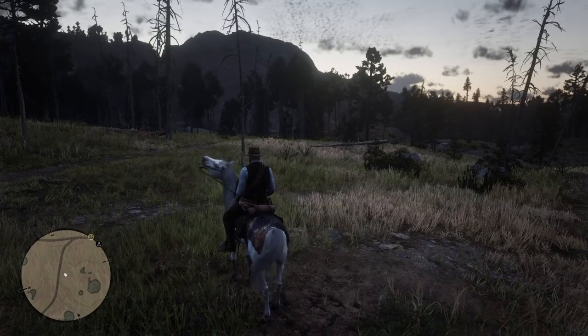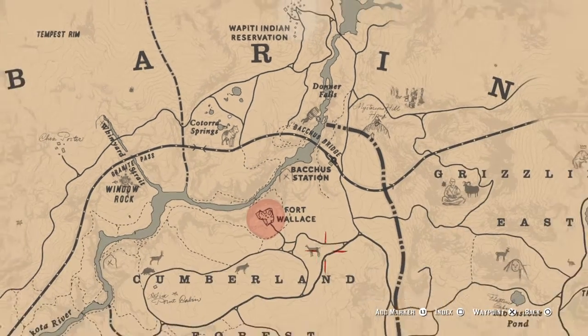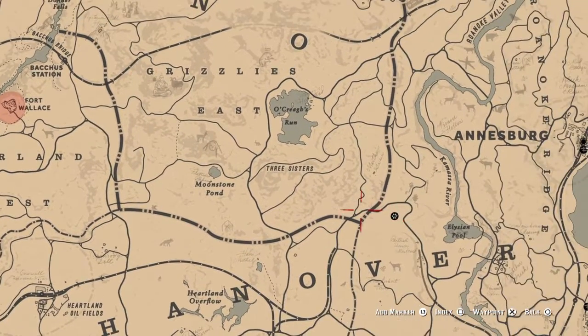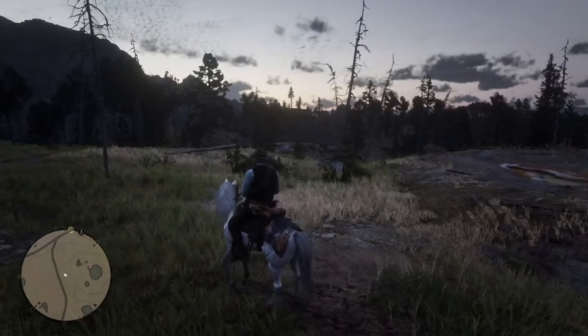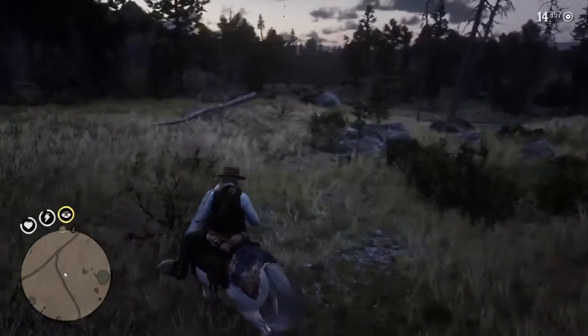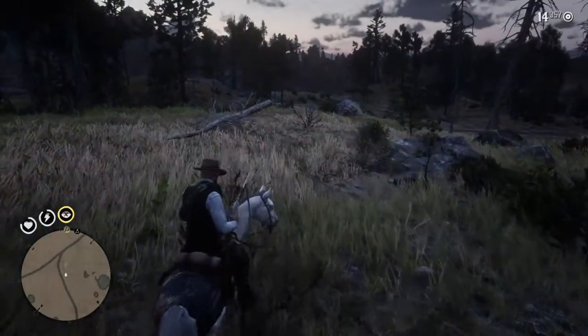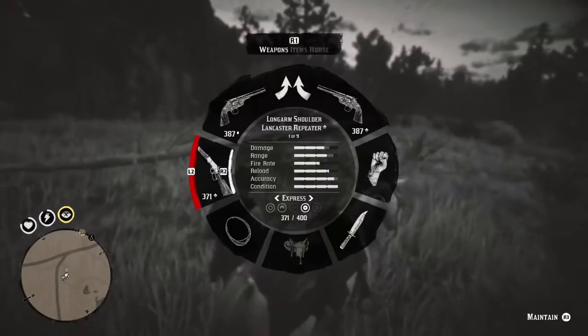Hello guys, welcome back to the channel and welcome back to more Red Dead Redemption. We are here in Kotara Springs and we want to take down this legendary wolf. I think that's the trapper there, so yeah, that's the plan — we want to hunt this wolf and take its skin to the trapper. It's going to be a sneaky one, so Deadeye should be filled. Just like the panther, as soon as you discover this wolf it's going to attack you.